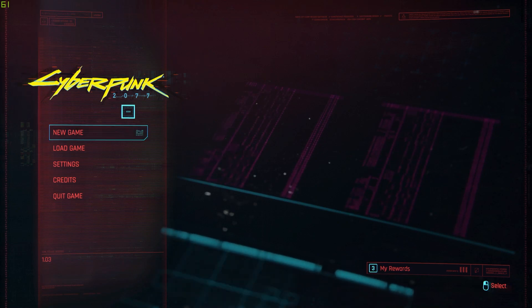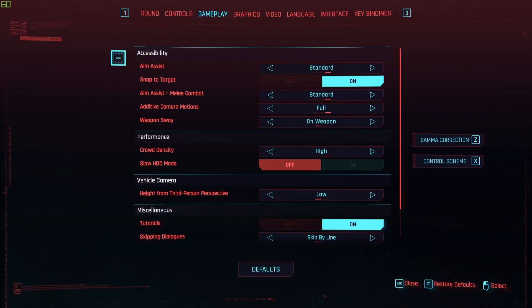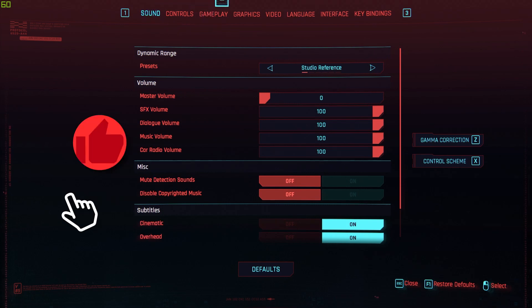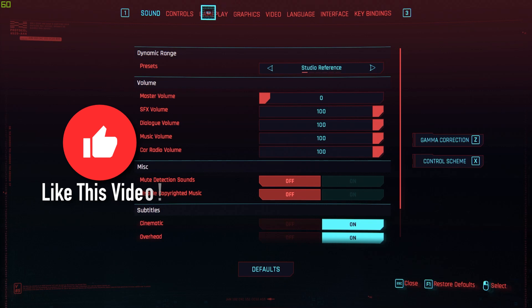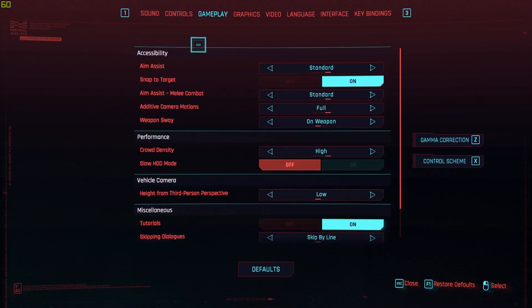Once you're on the main page of Cyberpunk, like I am right here on this menu, what you need to do is just go over to the settings button, which should take you to a screen just like this one right here. The first thing you need to do is hit Gameplay, which is next to Controls on this bar.